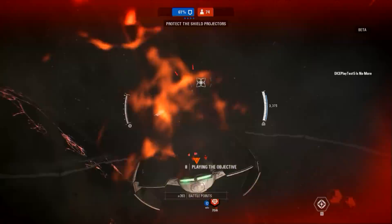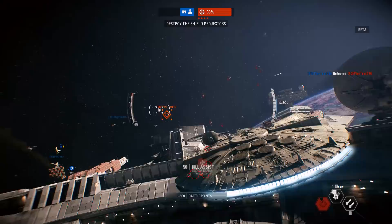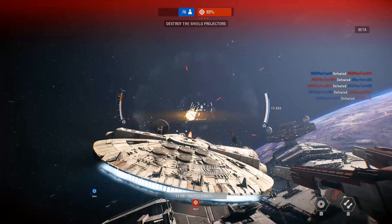Line yourself up and they'll be gone in an instant. Slave 1 and Black 1 also feature, coming with their own unique abilities that you can use. Don't forget, however, hero ships aren't invulnerable, and their power can be put to great use on the objectives in the game mode as well.